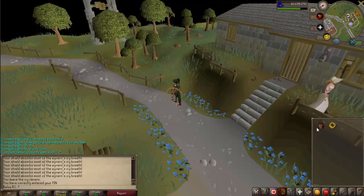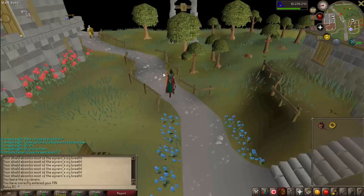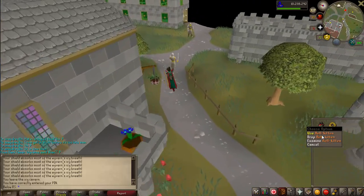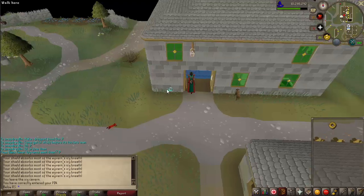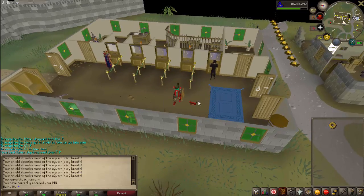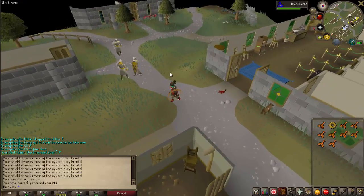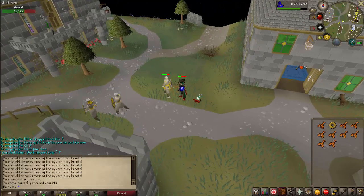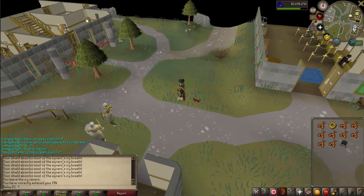Hell kittens are obtained during the Recipe for Disaster quest. Now, when does a kitten actually grow? Some people say it happens when you feed it enough — well, actually no. When you drop this kitten it will follow you, as you can see. If it follows you for a total of two and a half hours, it will grow to a full cat. But because you're not just going to pay attention to your cat for a full two and a half hours — you'll do other stuff like combat — your cat will not notify you when it's hungry during combat. When your cat is too hungry, it will run away, and as a small kitten it needs a lot of food.